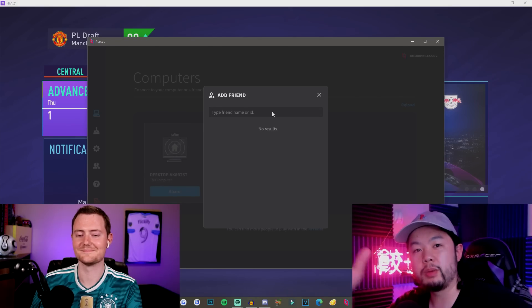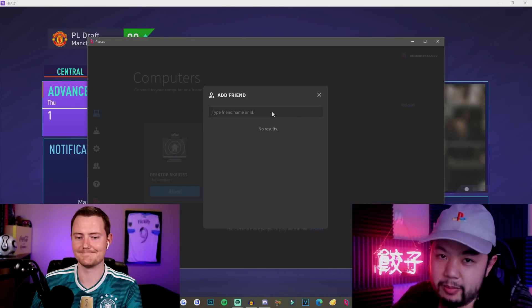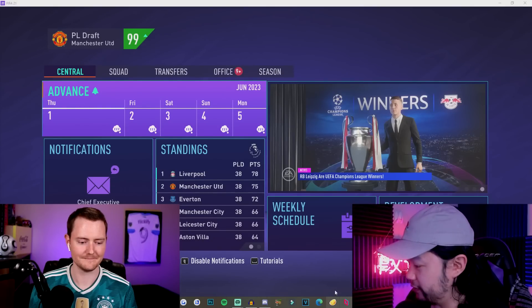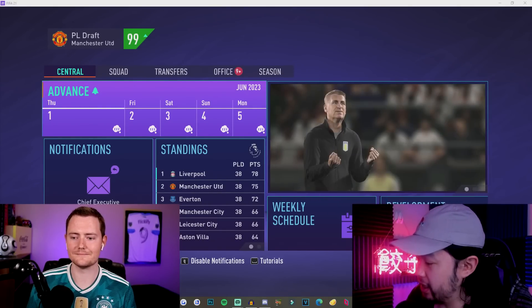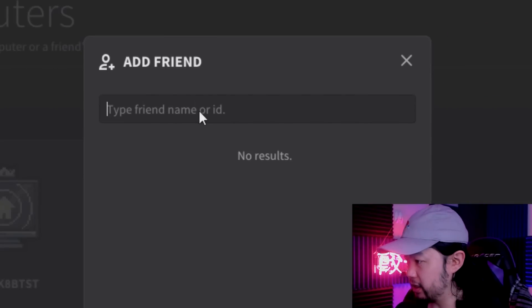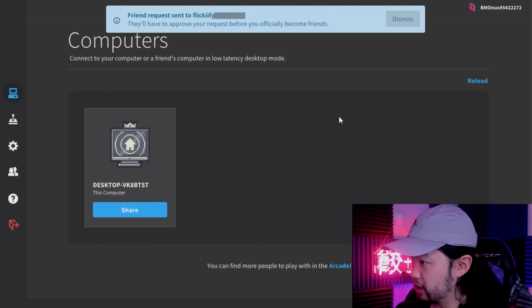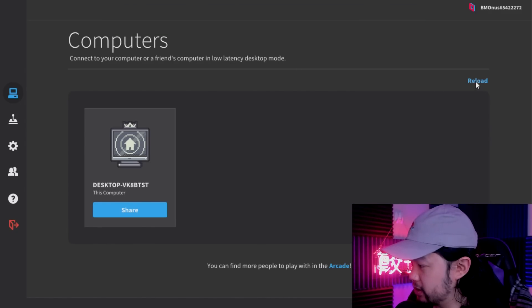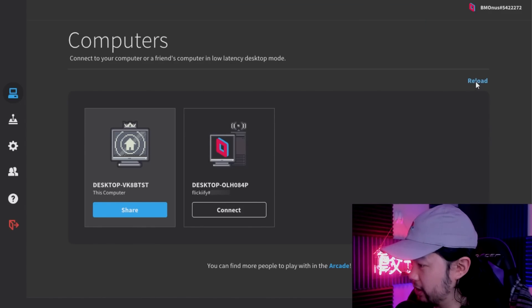To demonstrate this, I got career mode YouTuber Flickify to go ahead and help me out. Say hi to the people, Flick. Hello, hello. So you load into FIFA, and then once you've downloaded and made your account on Parsec, you open it up, go to Add Friends, then you go ahead and add your friend here. Boom — clicky clicky — friend request sent to the one and only Flickify, and once the homie has accepted, you hit Reload, and boom!